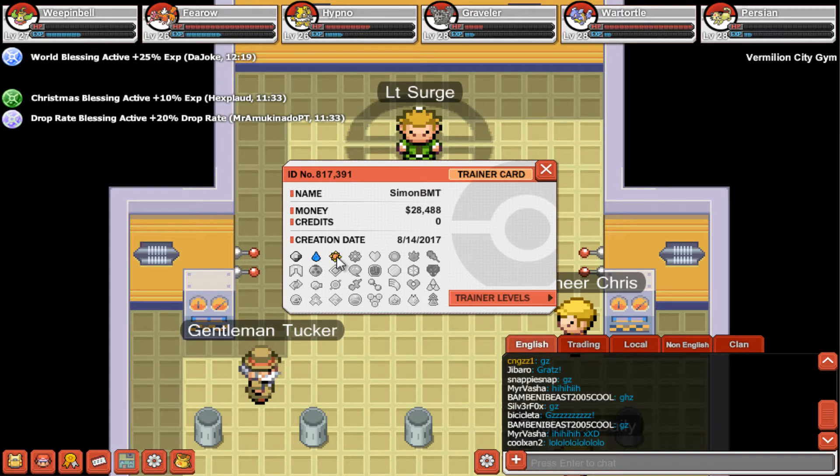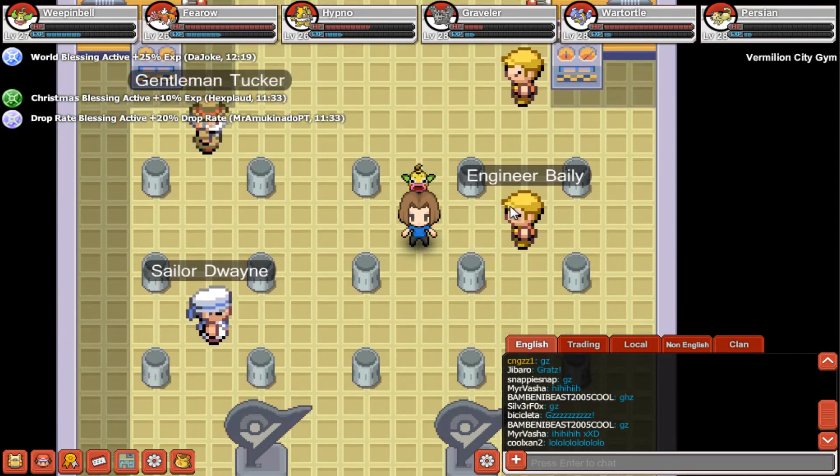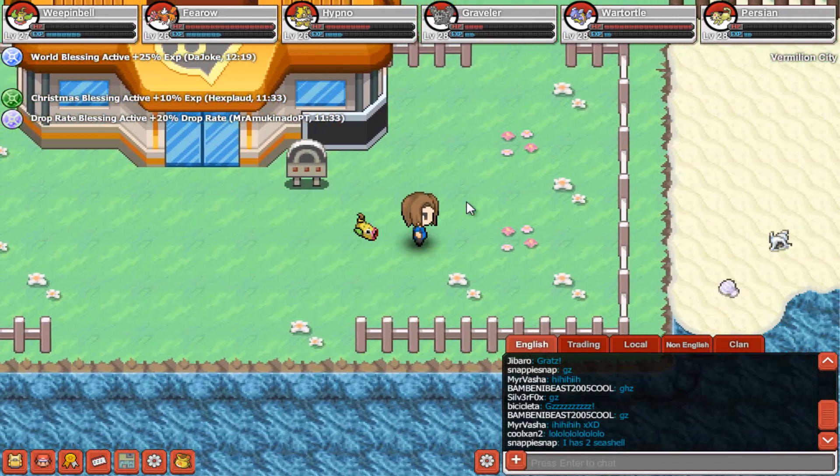There it is! It looks like a Sunflower, but it's the Thunder Badge. Let's run to the Pokémon Center to recover our Pokémon so we can keep on our journey.